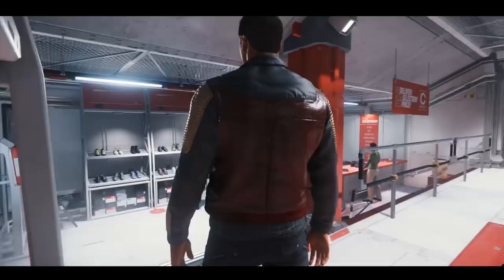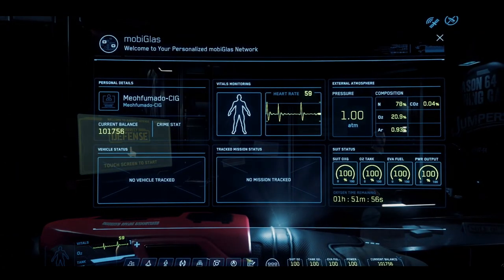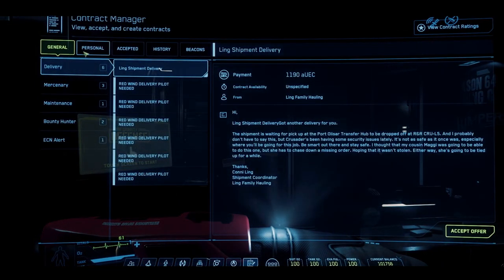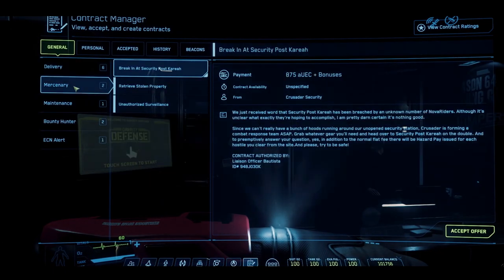What's that? Spend all your credits? Hey, no problem. Remember your Moby Glass? Press F1 to bring that sucker up and open up the Contracts app. You'll see available contracts throughout the system that you can take on to earn credits. These contracts range from standard delivery jobs to criminal activities. It's nice to have options.